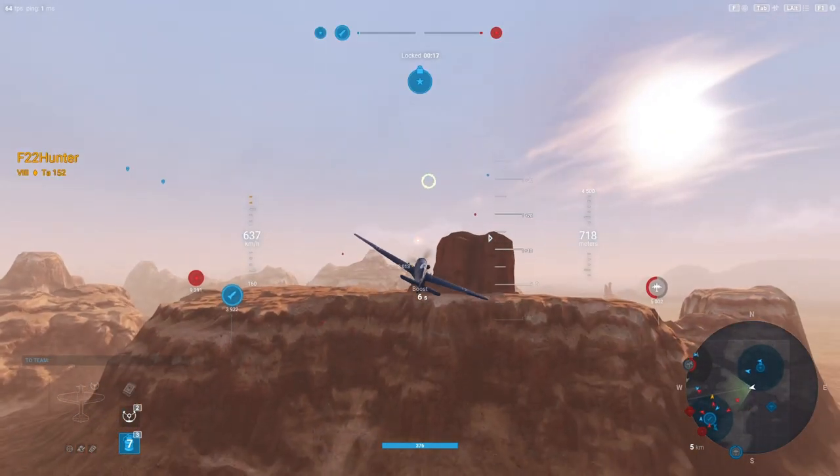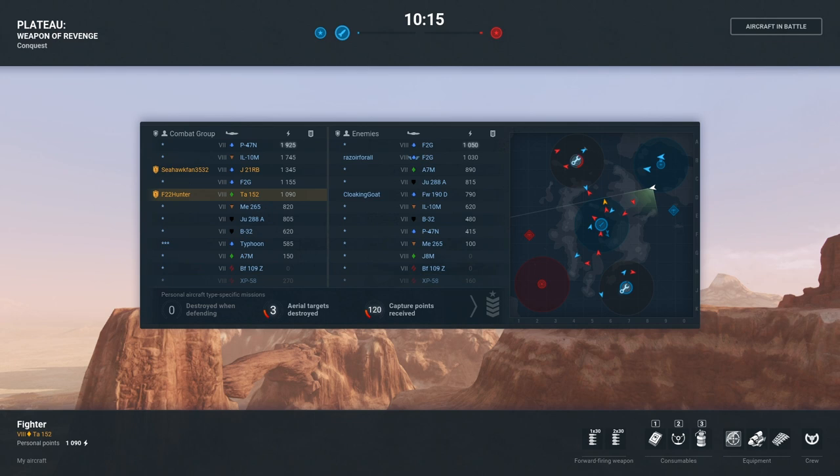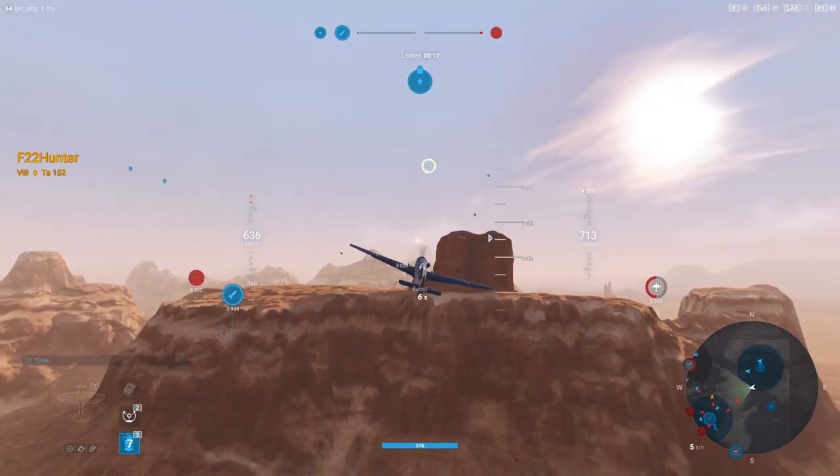Let's back this up so we can see what we're dealing with. It's a TA-152 and the J-21 — yes, 2v2. On the other side, an F2G and a Focke-Wulf 190D. It looks like the F2G is specialized; neither one on this team is, though. And of course we're dealing with airfields and the rocket base in the middle as well.